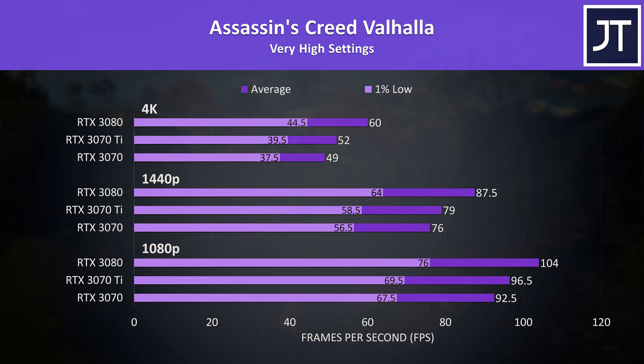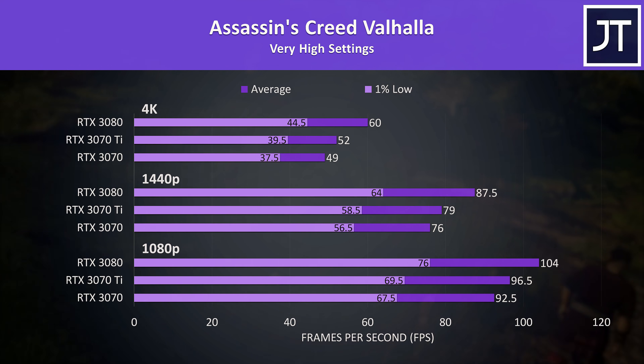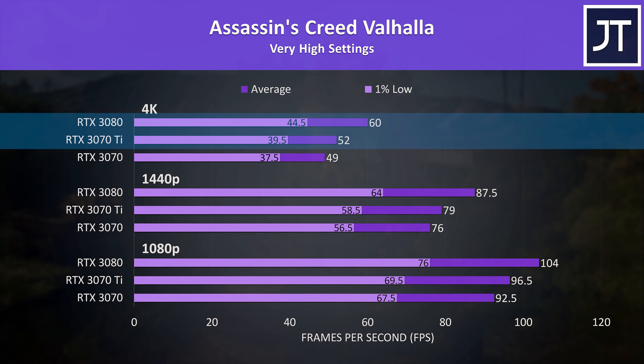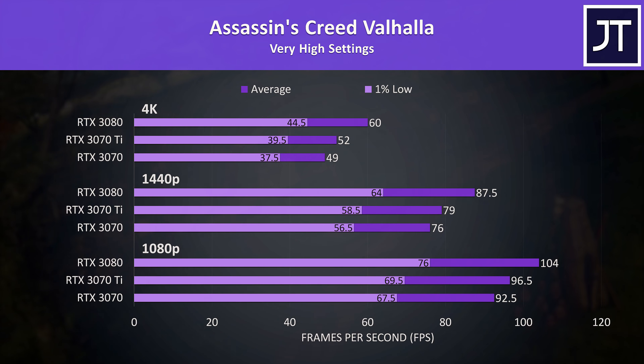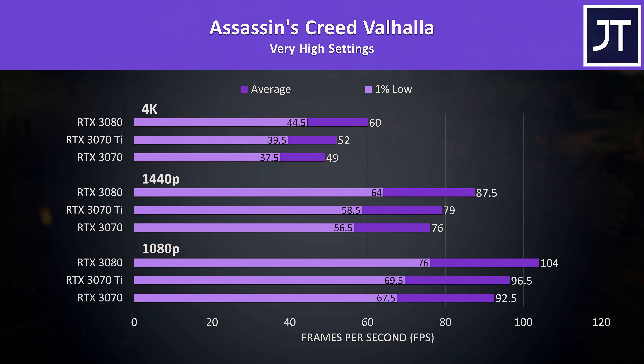Assassin's Creed Valhalla was tested with the game's benchmark, and was another game that saw below-average differences between these three cards. The 3080 was just able to hit 60 FPS at 4K, putting it 15% ahead of the 3070 Ti — the smallest 4K difference out of all games tested. This game generally sees much bigger gains with AMD's Radeon cards, and I'll be comparing the 3070 Ti against the RX 6800 tomorrow, so make sure you're subscribed for that.